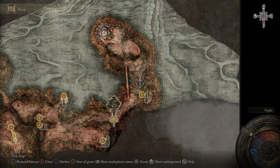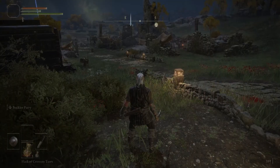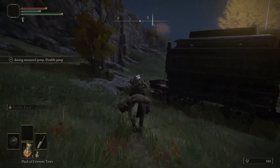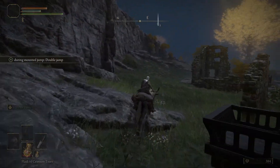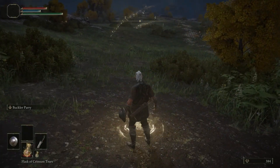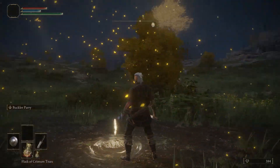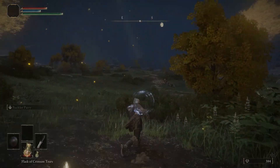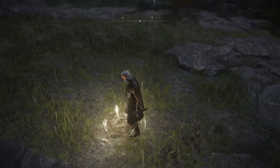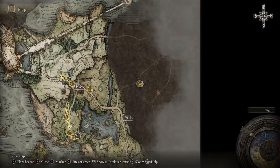So we're starting at the Gate Front and we just got our horse. Now we're going on our way — don't forget to take all the graces on the way here, it will help you. Just follow the path I showed you on the map and you'll reach the Third Church of Marika, which is very close to us. We grab this grace too.